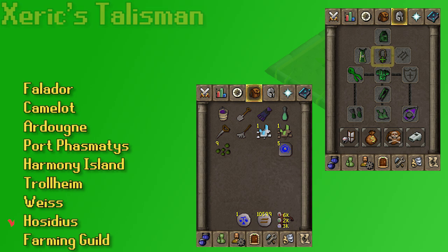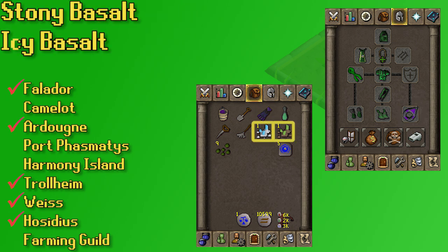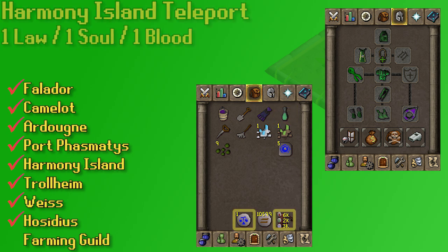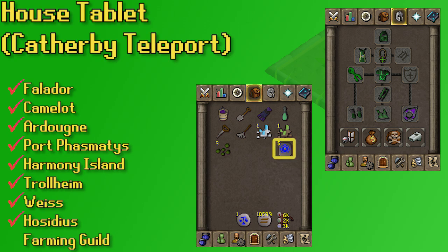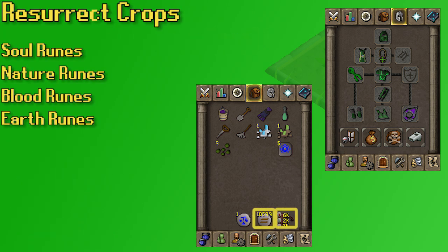For my teleports I've got straightforward options. I'm wearing the Xerics Talisman for Hosidious and the Explorer's Ring for the Falador patch. In the inventory I've got my Ardougne Cloak for the Ardougne patch. The Stony and Icy Basalt are for the two troll patches. My Ectophial takes me to the Port Phasmatys patch. Since I'm bringing Resurrect Crops with me, I only need a Law Rune to also have a Harmony Island teleport — one law, one soul, and one nature rune. I'm using my house tab to take me to my Portal Nexus for Catherby. The only other patch is the Farming Guild, where I normally start my run, so I don't need a separate teleport. My rune pouch has soul runes, blood runes, nature runes, and earth runes for the Resurrect Crops spell.